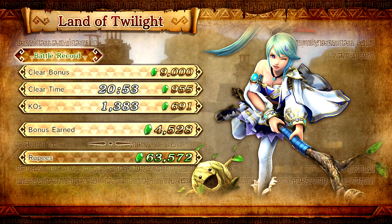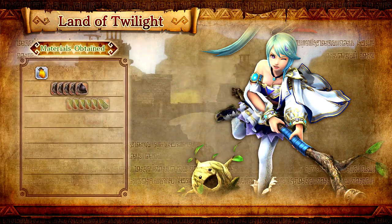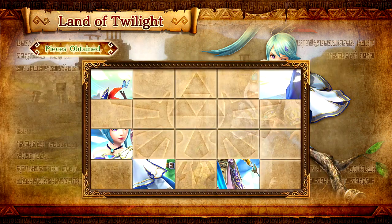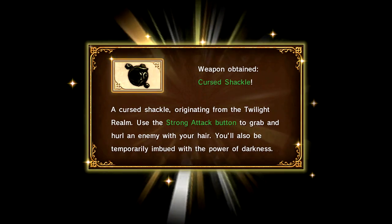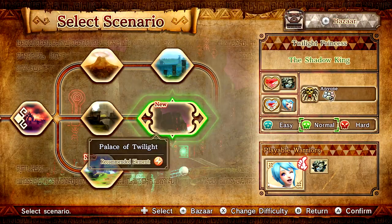We got 10,000 rupees, which is good. Let's see what items we got — nothing new, but a couple of upgradable items. I knew this piece of the illustration was going to be a part for Midna because she's also on it — so now we can play as Midna! Her weapon is a cursed shackle, which is for the Twilight Beast ride. Sadly we did not unlock Agatha — she's actually not unlockable within the story, but I'll get to that when the time comes.